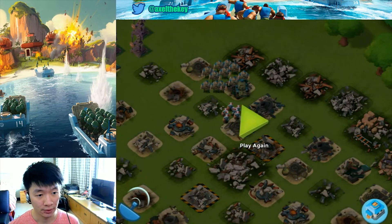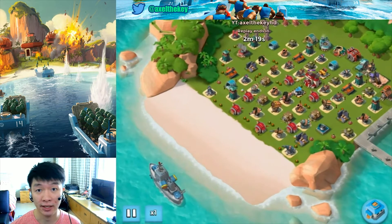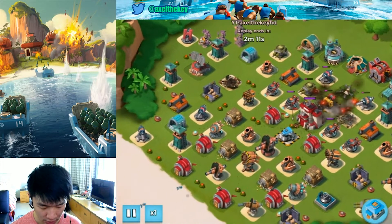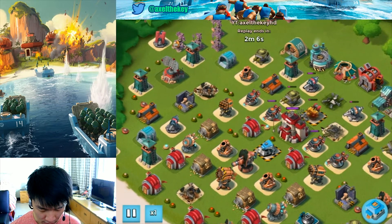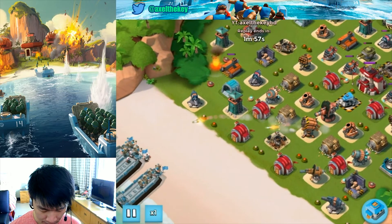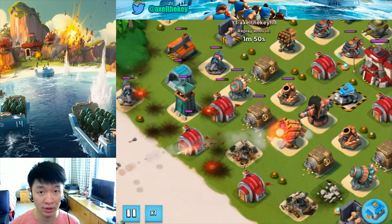Now let me show you how I beat this base more efficiently — on this run I had only one casualty. I barrage the biggest threat, which is the Grappler itself, not the Shock Blaster. I save Artillery for the Boom Cannons and deploy Grenadiers and Medics like before, destroying three Boom Cannons with artillery.